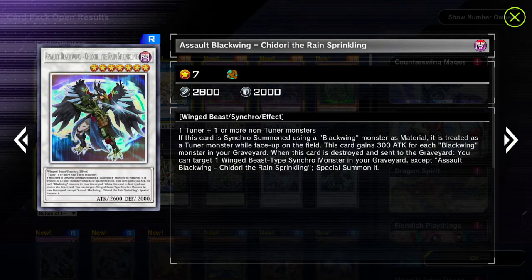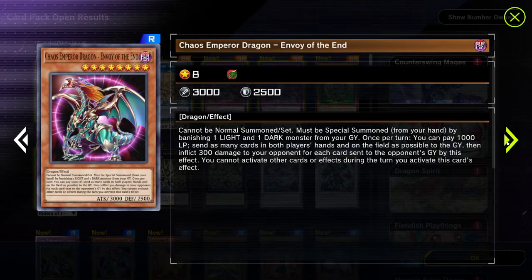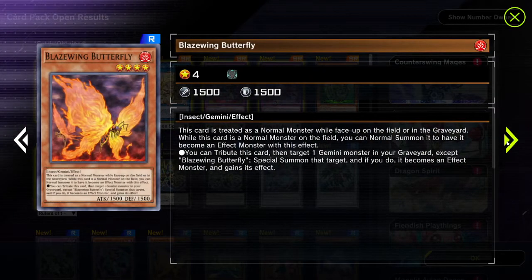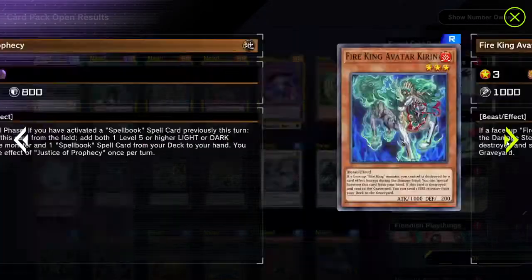We also got Assault Blackwing from Arc V, Fossil Warrior, Chaos Emperor Drake - I never heard of that one - Blaze Wing Butterfly. That card I actually have in real life. And there's other stuff in here too.